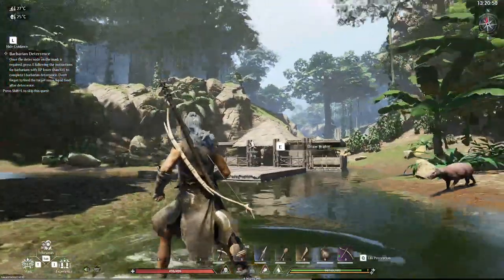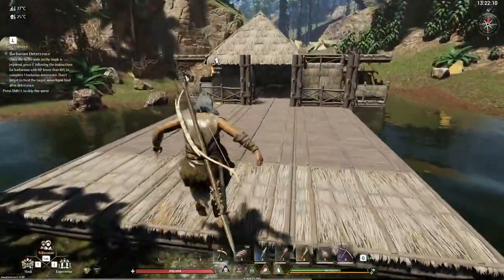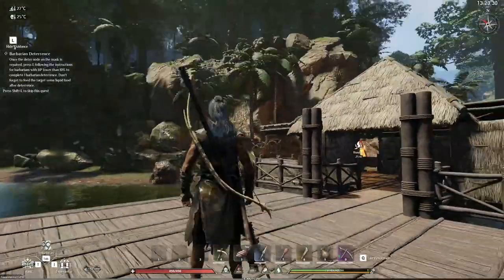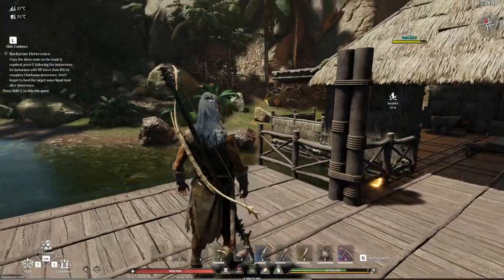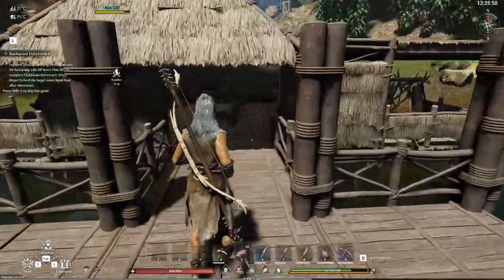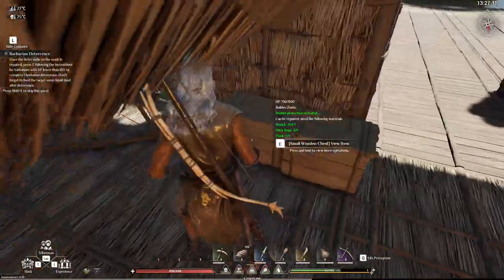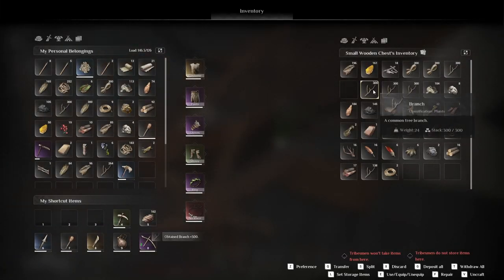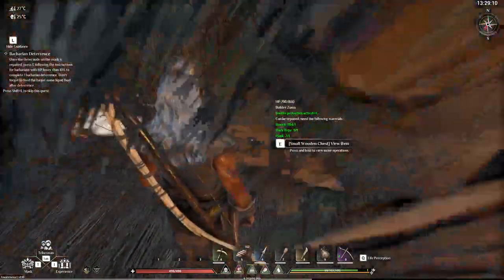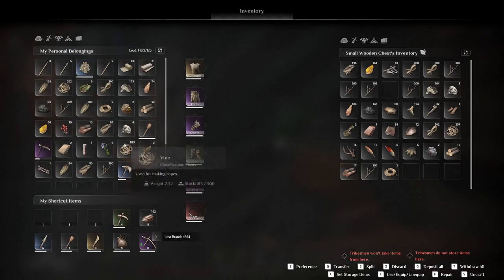We need one more plank to get that going. I'm heavily encumbered with some weird stuff on me. We'll hopefully be finishing this wooden hut — we had the roof on perfectly and then I made one mistake, got rid of one wall, and it all came crashing down. This is going to be my living quarters and this is all the workshop area.